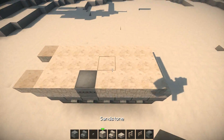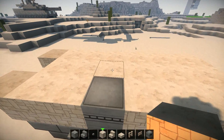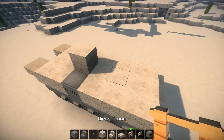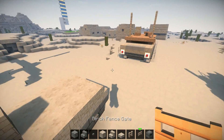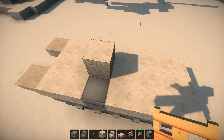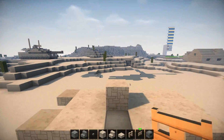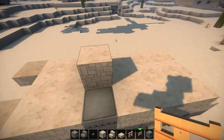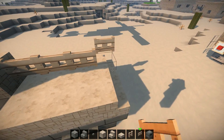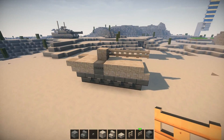And now for the turret. You want to place one full block right here in the middle, on the side with this one. And for the barrel of the gun, you want to have it 4 blocks long towards the front. So 1, 2, 3, 4 — like so.